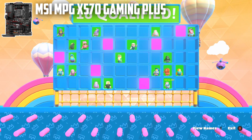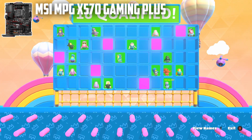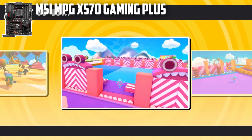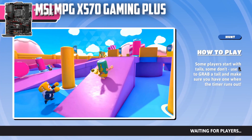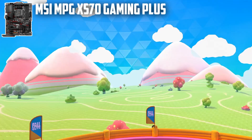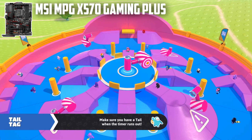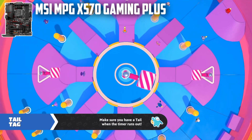With PCIe 4.0 Gen 4 slots and M.2 slots integrated into it, it's a sight to behold. The Mystic lighting technology that's integrated into the system is mesmerizing — with so many colors and illumination options, the lights just look magical. This motherboard is best for people that want aesthetics with functionality. The overall design of the motherboard is enjoyable to look at, and the functions it provides are even better, definitely a contender for the best motherboard for Ryzen 5 3400G.